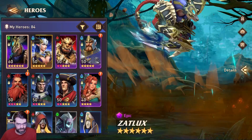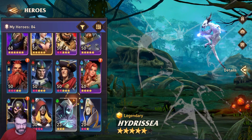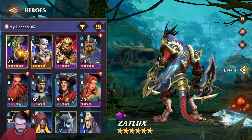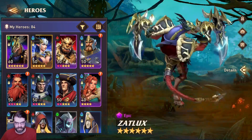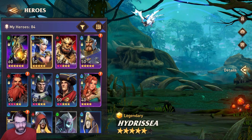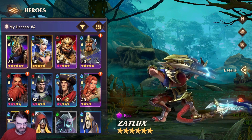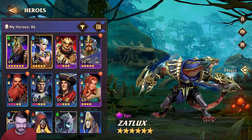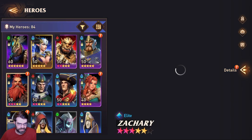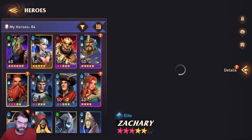I got really good pulls to start out. I got a Zatlox, I got a Hydrasia, and I got a lot of other good units here that I've worked on building up. I didn't have these day one. At the end of day one, I finally got my first six-star using some of the packs I had from Closed Beta Test. I got three elite units — Joseph, Connor, Zachary — all really good units.